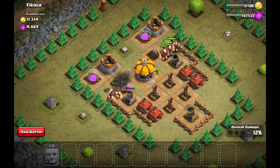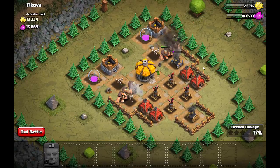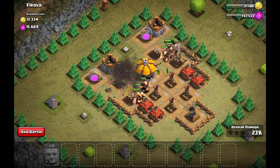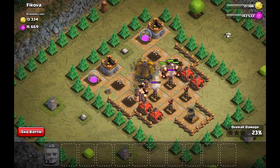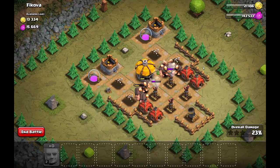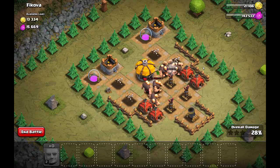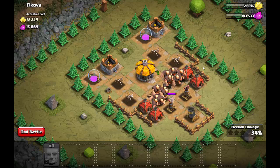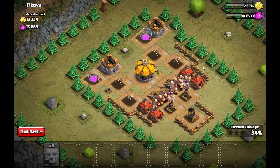So it gets those mortars well out of the way and all we've got is one mortar left to deal with, and of course those air defences are just doing nothing. As you can see, 16 giants was a little overkill. So I did try it with 12 — 6 on either side — and that worked pretty well.